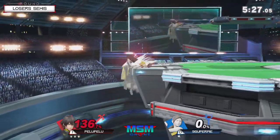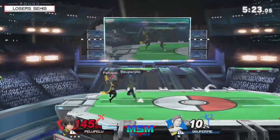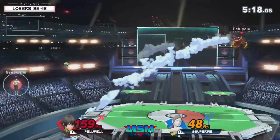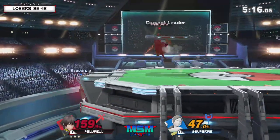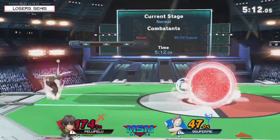Byleth can actually plank a little bit with this up B stall, and that's really strong for Byleth as a character — just to avoid a lot of those interactions out at the ledge. Sword of the Crater to the back air — wow, 47%! Jesus. A little bit of a heal from the sun salutation. Pelu's Byleth is violent, no joke.